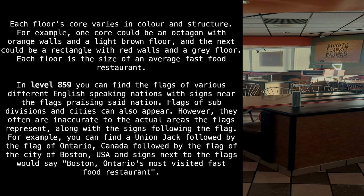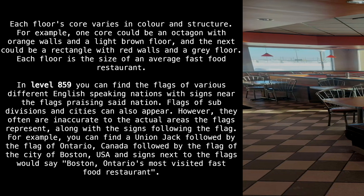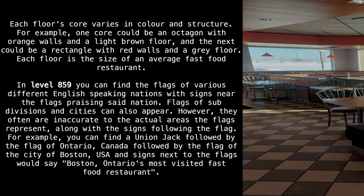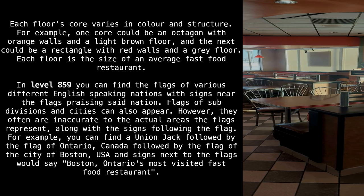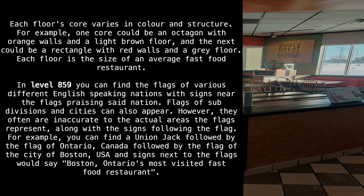Each floor is the size of an average fast food restaurant. In level 859 you can find flags of various English-speaking nations, with signs near the flags praising said nation. Flags of subdivisions and cities can also appear, though they are often inaccurate. For example, you might find a Union Jack, followed by the flag of Ontario, Canada, then the flag of Boston, USA, with a sign reading 'Boston — Ontario's most visited fast food restaurant.'